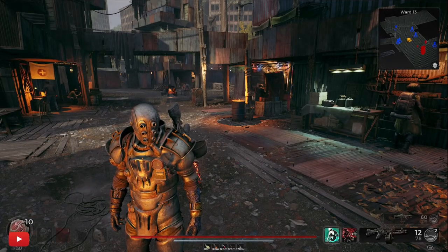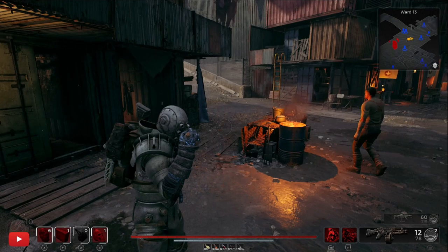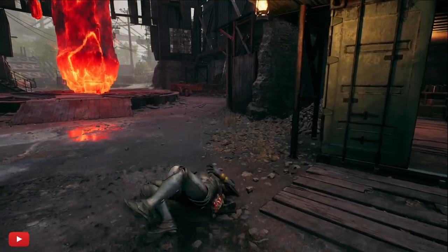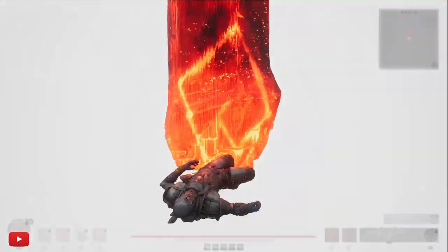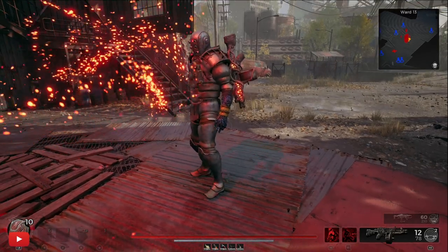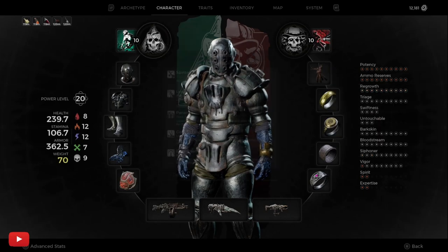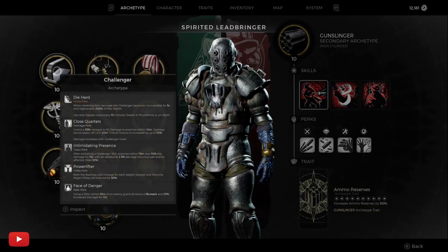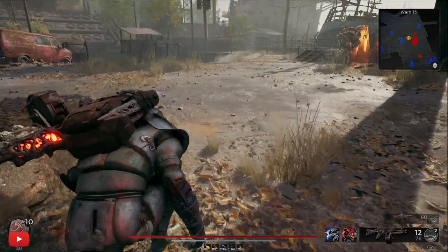Now how do we get to keep it? Simple as this — you don't take a heart, that's it. Just kill yourself. Then we just go and change this to any class we want, so I'll go for the engineer, and as you can see there's the five concoctions still.